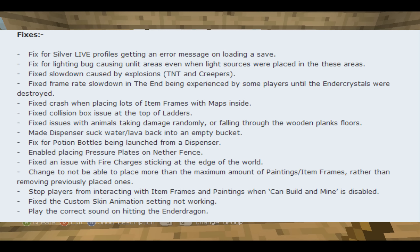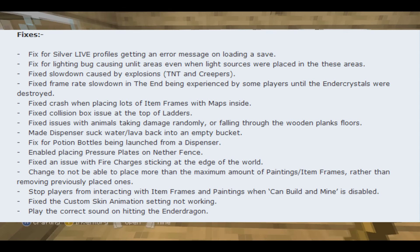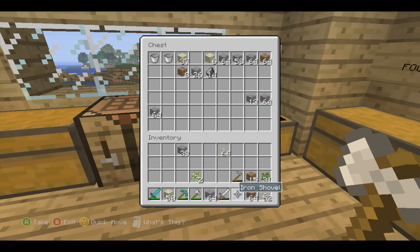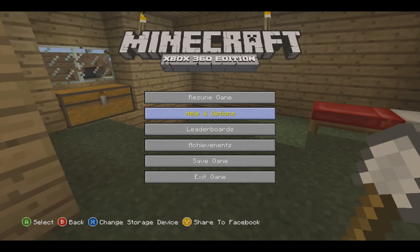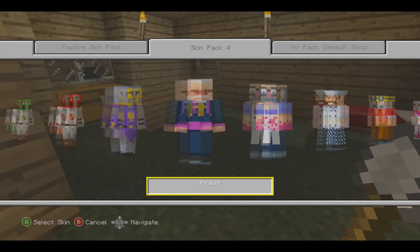The second fix: fix for lighting bug causing unlit areas even when light sources were placed in those areas. For example, I have a little underground mining place where I put all my tools, diamonds, redstone, and all that good stuff I find in my mines. Some of the chests are not lit. It's a bit of an OCD kind of issue — it really affects me when I see a dark area with a torch right next to it.